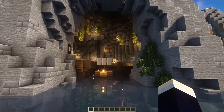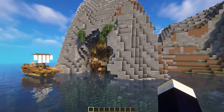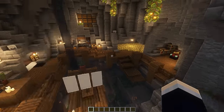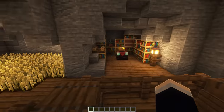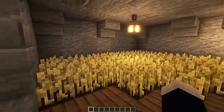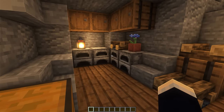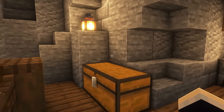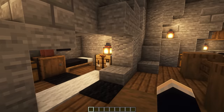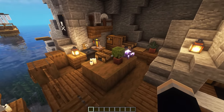Next up we have a pirate cove base — another very interesting and unique style of base. We've just hollowed out this massive cliff here, and inside we added a nice little staircase up from the water and a big balcony that surrounds the whole interior area, which leads to all of our separate little areas. Starting off on the far right side we have our enchanting area. Then to the left we have our big indoor crop farm. We can take this staircase up to our storage area, and below this we have our main smelting area. Then off to the left is our little sleeping area, and we also have our main crafting and brewing area over here as well.